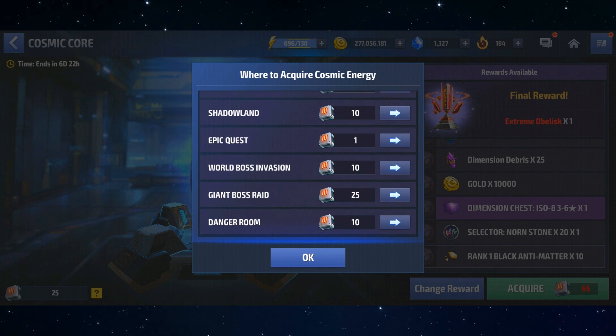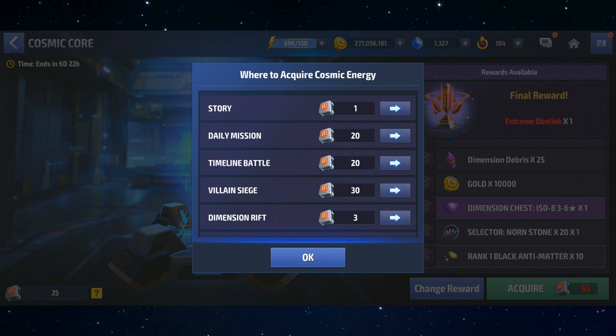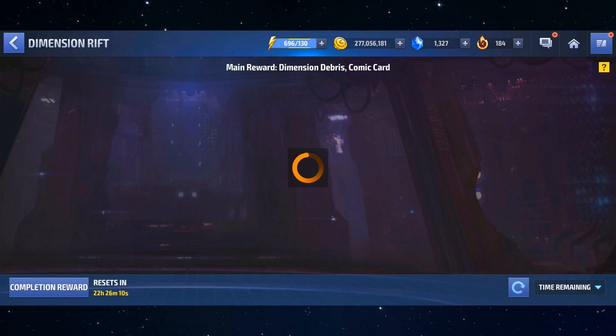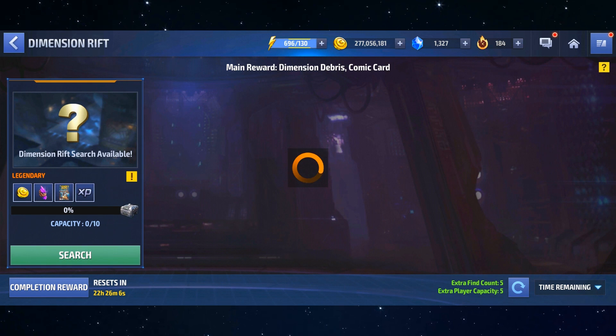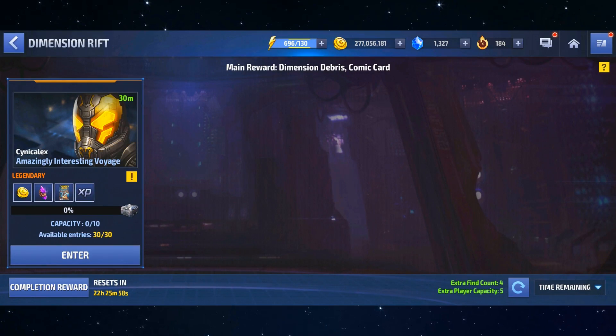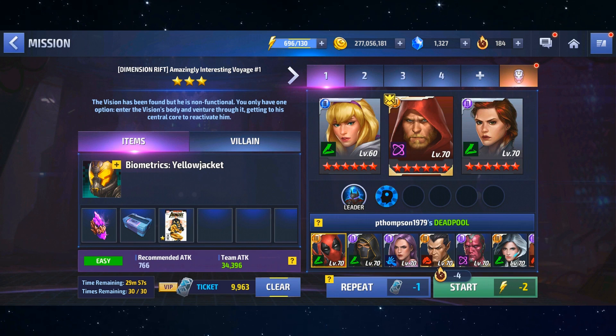For everything else it relates to a direct energy cost ratio: world boss invasion costs 10 energy and gives 10 Cosmic Energy; giant boss raid costs 25 energy and gives 25 Cosmic Energy — a one-to-one ratio. The only activity giving a slight advantage is dimension rifts, which give 3 Cosmic Energy. When you're out of boost points you could run stage one, costing 3 energy — still one-to-one, but easy to clear-ticket and you'll get dimension debris and cards consistently.